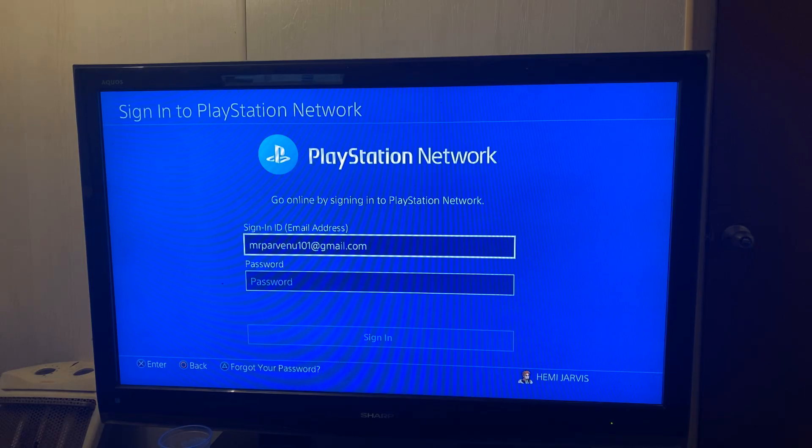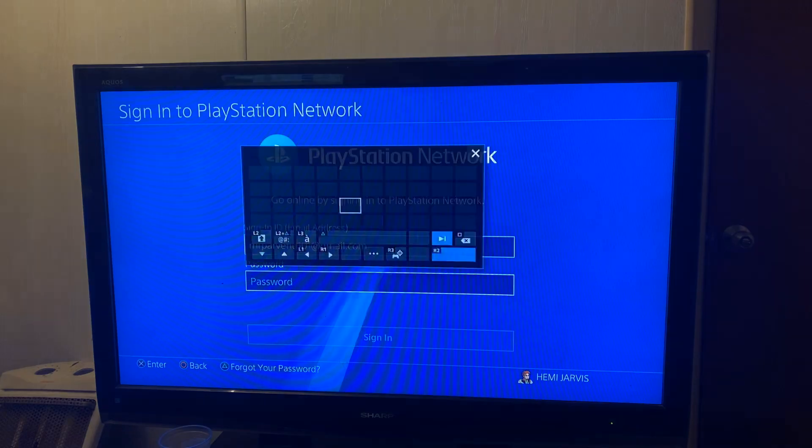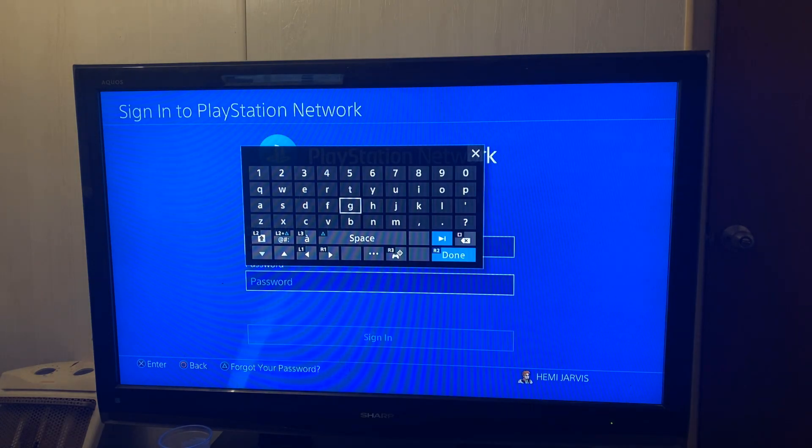Hopefully you know your email address to sign into PlayStation Network. It says 'Go online by signing in to PlayStation Network' — Sign In ID is your email address. Put in whatever your PlayStation Network email is right here. That's the email you used when you signed up for PlayStation Network. Then make sure you put in your password as well.